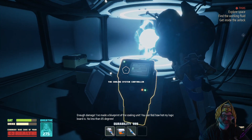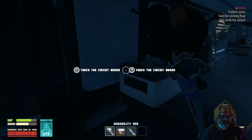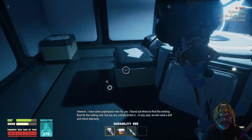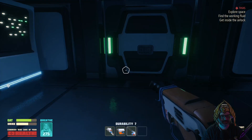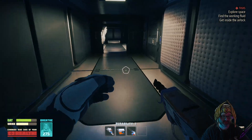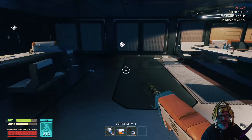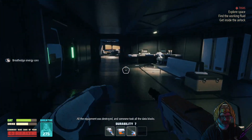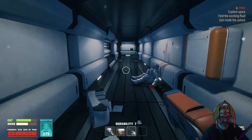Here it is - the cooling system controller! Either the controller is broken or we don't have access; in any case I only need to examine its internals, so I suggest using a handy scrapper. So glad we got the infinite scrapper. Did it really have to be 100? I've made a blueprint for the cooling unit - you can feel how hot my logic board is, no less than 85 degrees. I did touch the circuit board. However, I have some unpleasant news: I found out where to find the working fluid for the cooling unit, but you are unlikely to like it. We'll need a drill and moral depravity. I have a drill - luckily for you, you have stripped away any integrity.